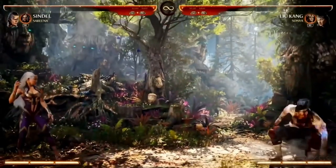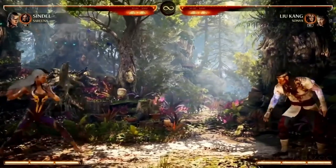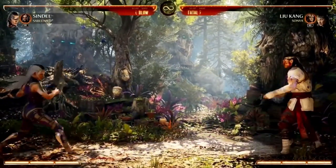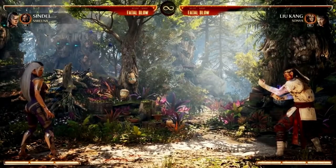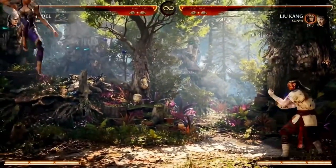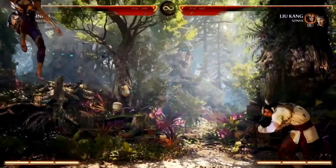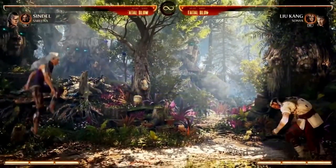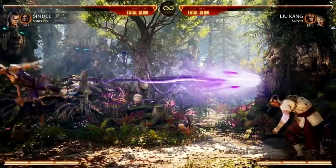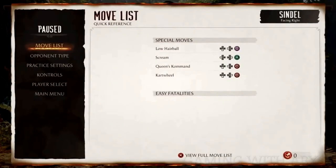Let's go over fireballs, which are always one of the most important, key parts of her offense. She has high hairball, low hairball — which is in the moves list, yes, that's canonical 'hairball' — and then air hairball. New to this game is a straight, very quick fireball. It is not the downward arc it has previously done; you can do it really low to the ground and it's quick and pretty effective.